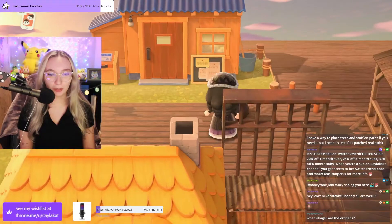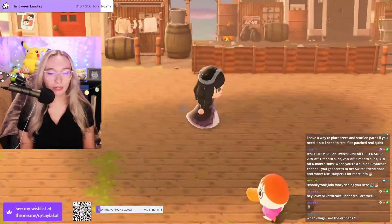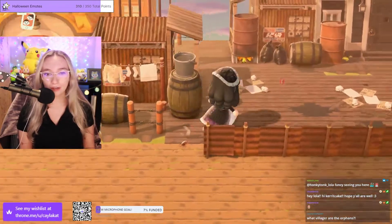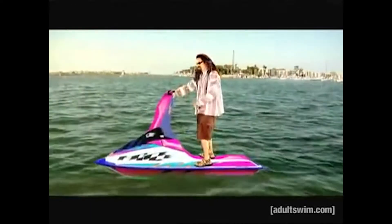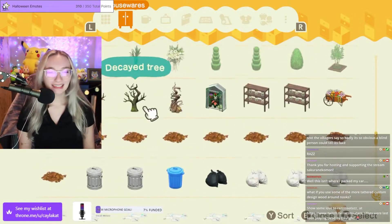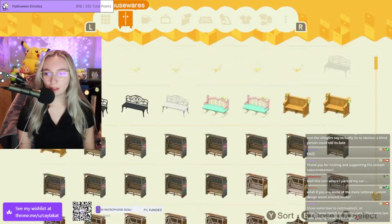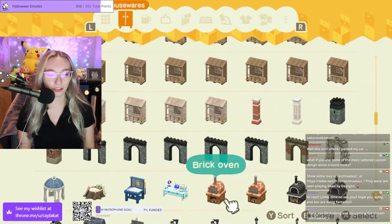You can get stuff on the edge but you can't go in anymore, which is a shame. The villager orphans are Pom Pom, and then I haven't gotten the other two moved in yet — it's either going to be Penelope or Iggly or both. Let me know who do you think is better. I'm running around doing absolutely nothing. How's it going, welcome in. What about a little farm area, like a really gross farm? Where's my DIY bench? I tried the tattered custom design wood around Nook's — you actually can't get anything close to it, which is so annoying.